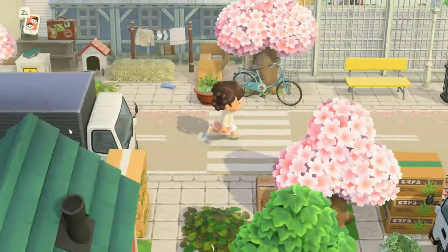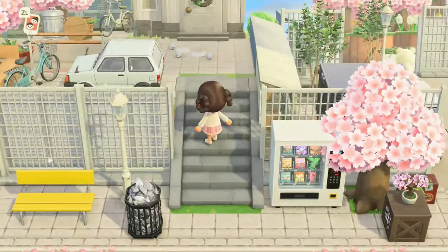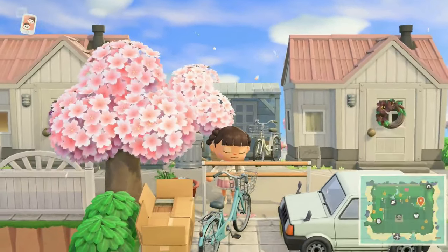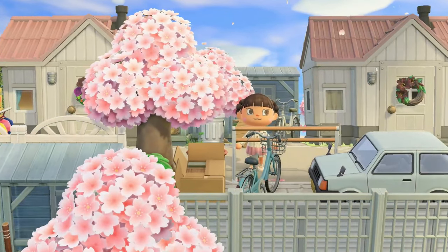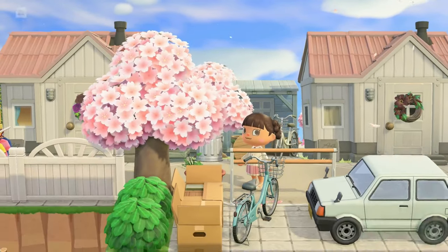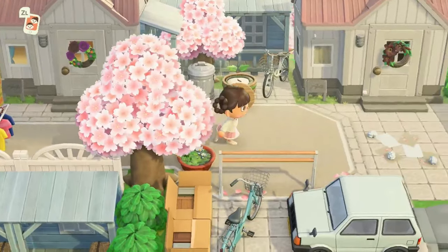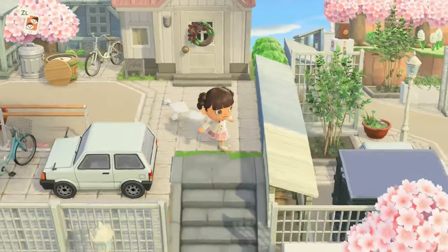This island is very pastel, which I love. There are pops of dark colors to add contrast but just the right touch, and I love the pastel little touches on this island. I love the aesthetic of the whole pastel cherry blossom aesthetic — it looks really neat. It's like a city island but not trashy city — it's elegant, beautiful city. There are papers on the floor but even those look pretty.